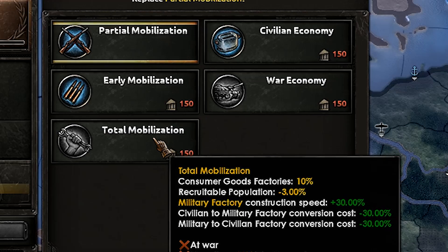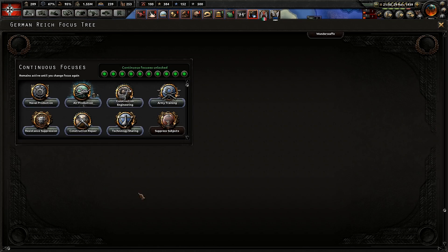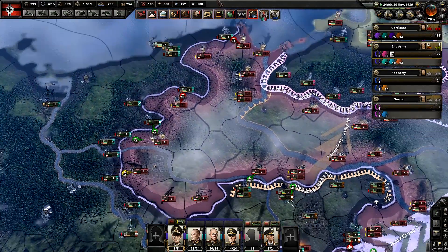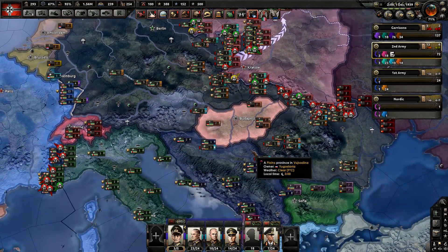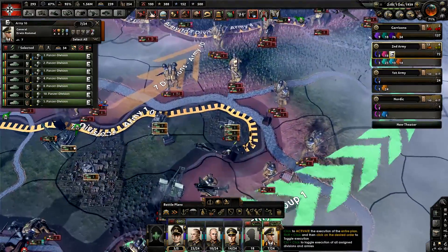There are two economy laws that drastically change the cost of converting mills to civs and building mills: war economy and total mobilization. War economy reduces costs by 20% and also gives a 20% bonus when building mills. Total mobilization is 30% for everything. In a maxed-out level 10 infrastructure zone, this changes the conversion cost from 31 days to 24 days, and in a level 5 infrastructure zone it goes from 64 days to 51 days.